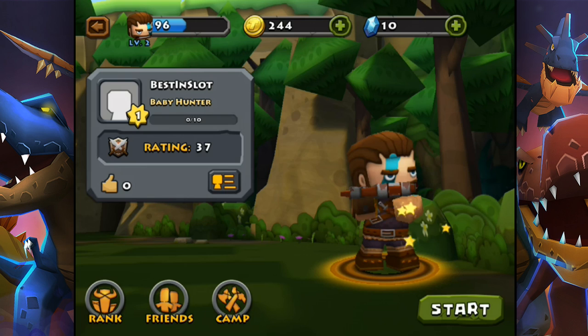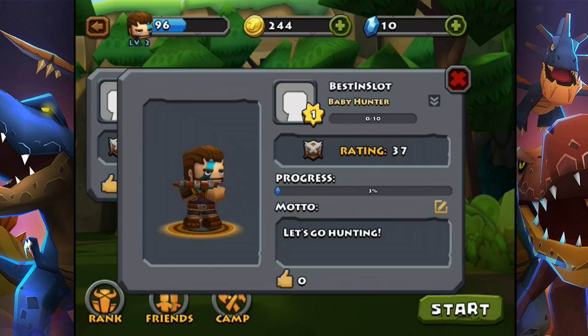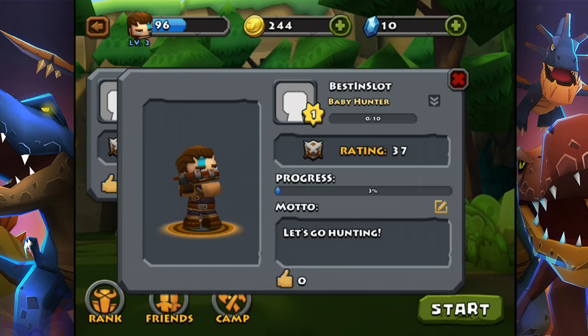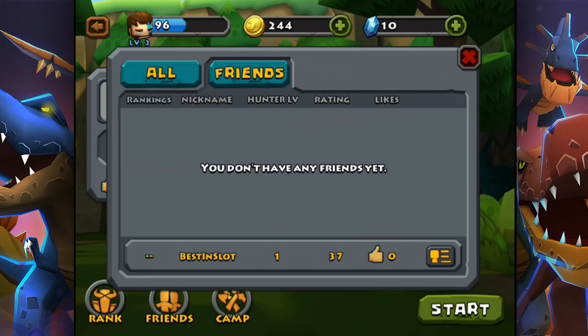I'm a baby hunter — I don't want to hunt babies. Friends — I don't have any friends. Is there a way to add friends or am I not allowed friends? I know I don't have any friends, I want friends! Let me have friends — why do you hate me so much, game? I'm sure there's a way to add friends.